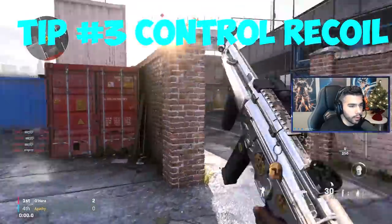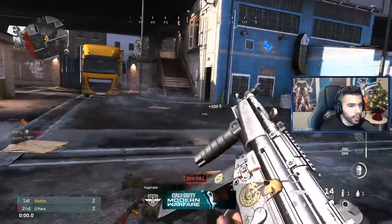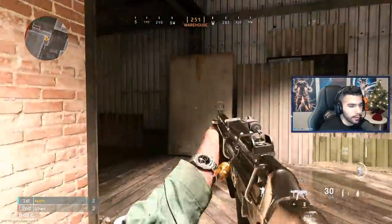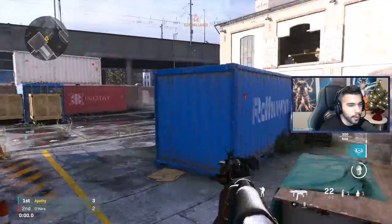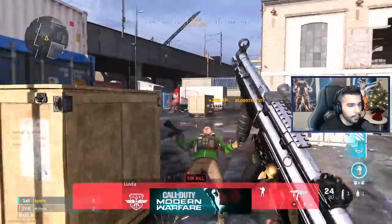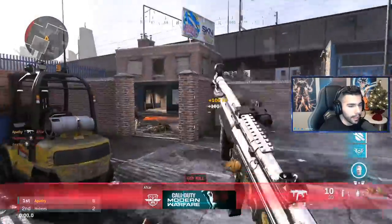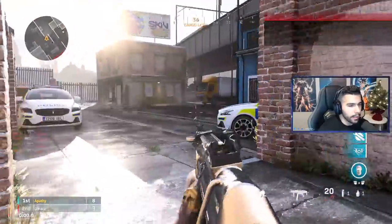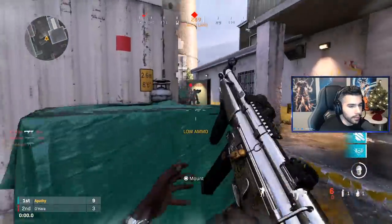For tip number three, we're going to be talking about controlling recoil. This is a very big thing and I feel like people are kind of bad at it sometimes, wondering why their gun recoils so much. I've had people come to my streams asking how I shoot so straight and how my gun doesn't seem to recoil. Obviously every gun recoils — every gun has a recoil pattern, and it also depends on what attachments you run. But at the end of the day, you can master the recoil almost to perfection — maybe not 100%, but you can have it about 90–95% down, and you're going to start beaming people. The biggest thing about most guns is their pattern mainly goes up, and that is one of the biggest things you just have to control.